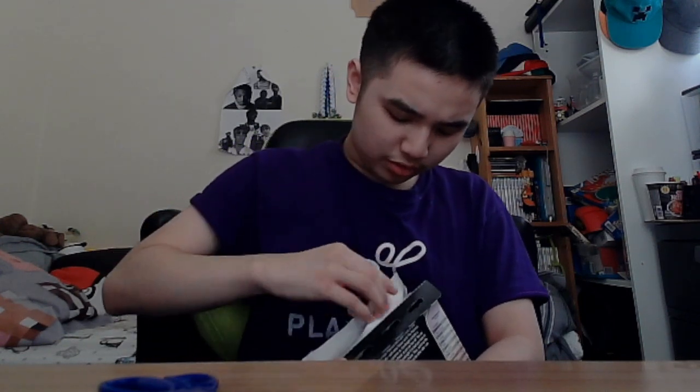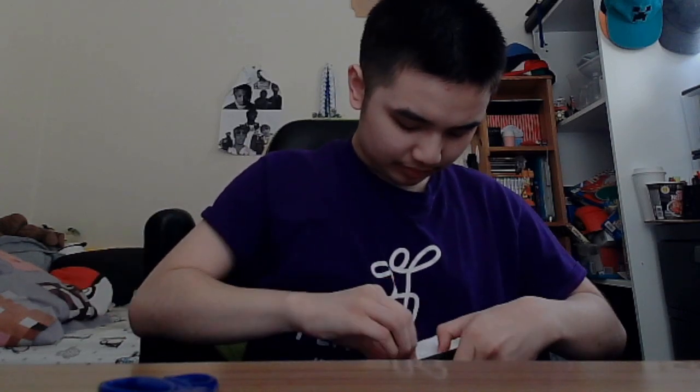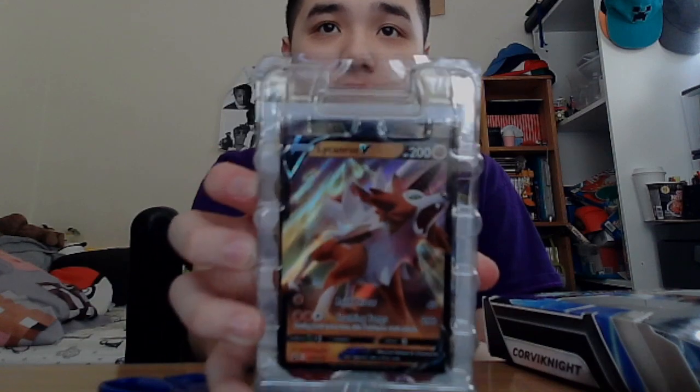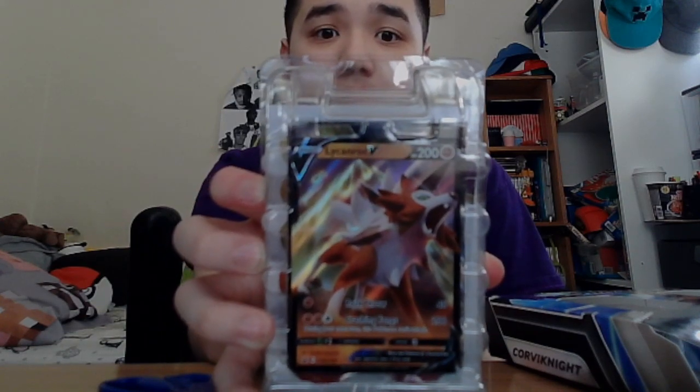Of course I opened the wrong part. Alright, first let's do the one I already know — Lycanroc V. So Lycanroc V itself has 200 HP. It knows Rock Throw for 40 damage, and Crashing Fangs for 200 damage — but during your next turn this Pokémon can't attack. That's a nice move.